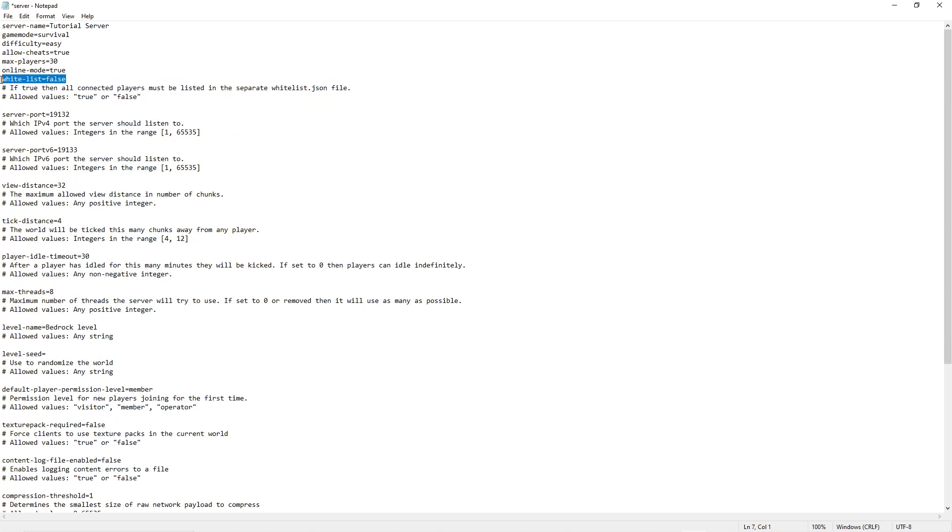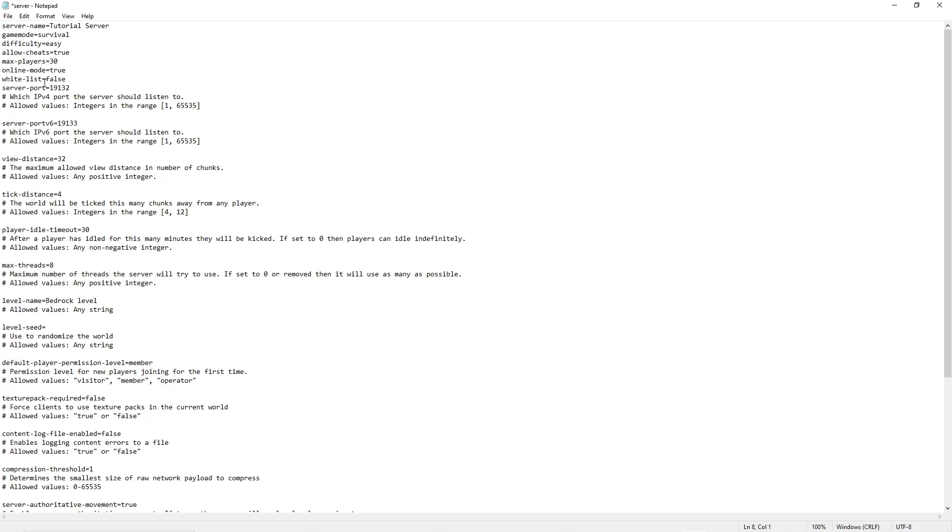This is the whitelist value. If set to false, basically anyone can join the server; if set to true, only whitelisted people can join the server.